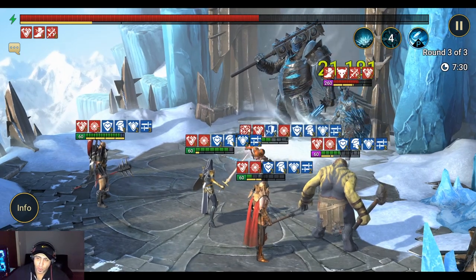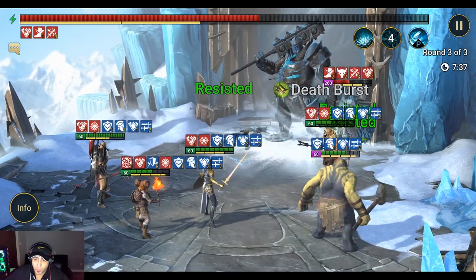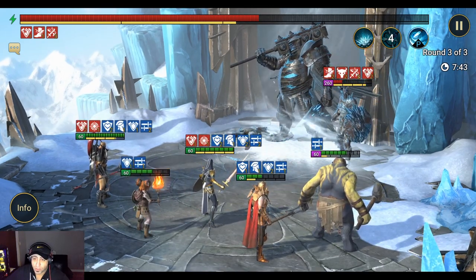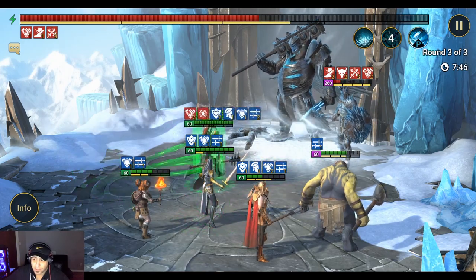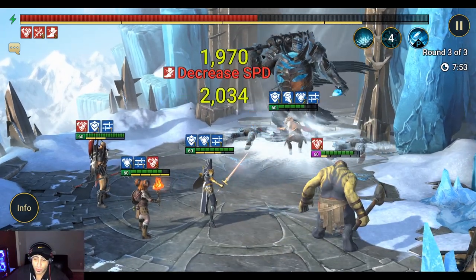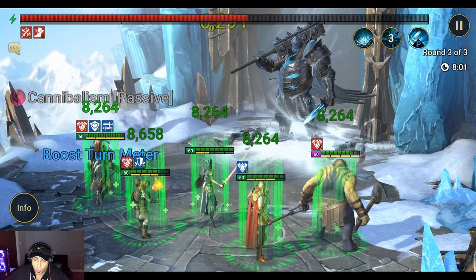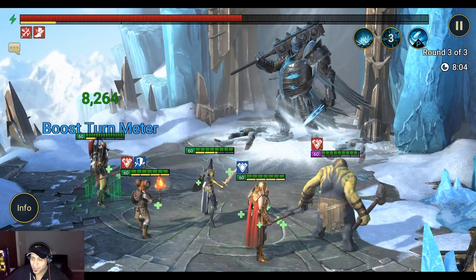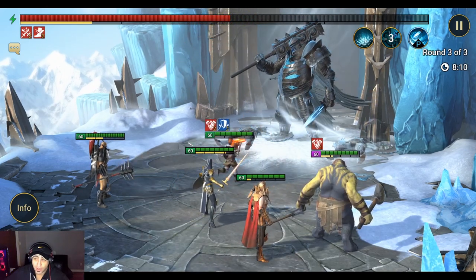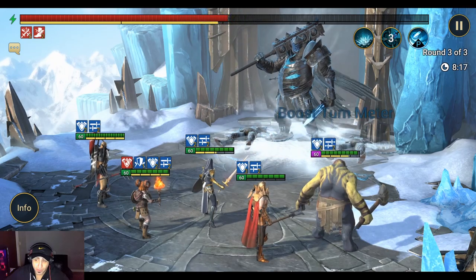I truly believe having a provoking tank is a game changer in this fight, and having two is even better but not necessary. I'm using Molly Tankard because she has one of the best provokes in the game, lasting up to two turns. This provoke works on the first two waves and on the minions in the final phase. She also boosts turn meter on her passive when hit and provides a revive when needed. Martyr is my secondary tank, primarily there for her utility: counter-attack, defense up, and AOE decreased attack, plus provoke.